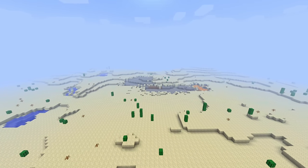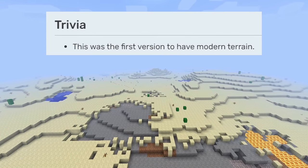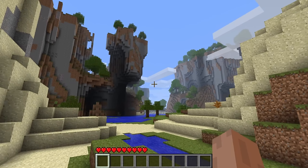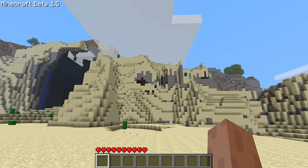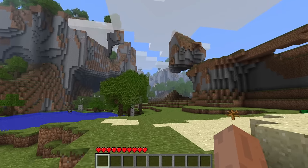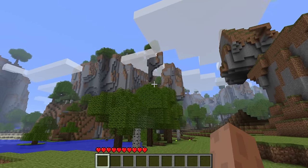One of the worst parts of beta 1.8, in my opinion, was the overhaul to the terrain generator. Back in the versions before it, the terrain generation was made to be world-specific, with biomes not affecting it, meaning you could get some cool terrain combinations like epic desert mountains, for example. Exploration was fun because you never knew what crazy terrain was hiding in the next chunk.